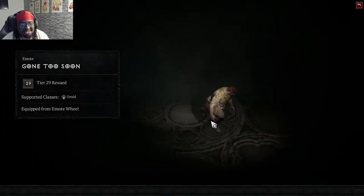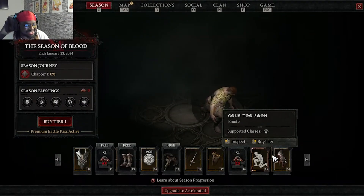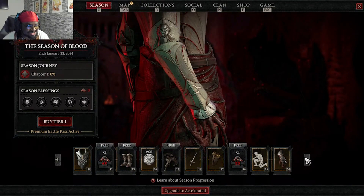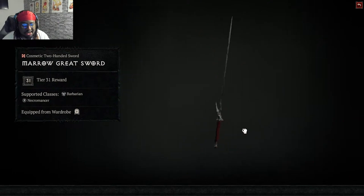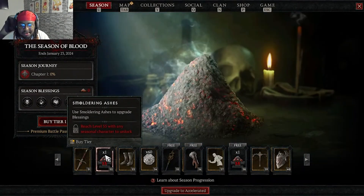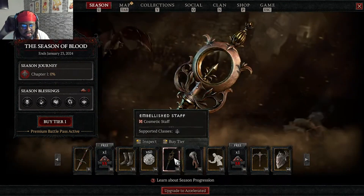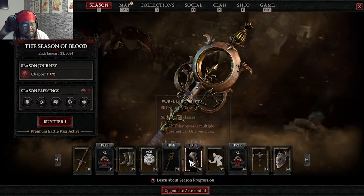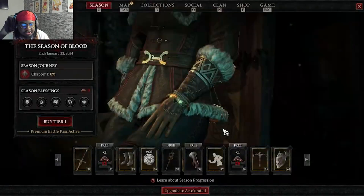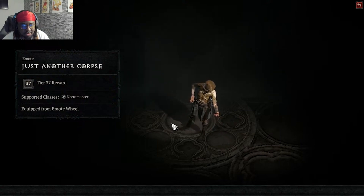There's an emote called 'Gone Too Soon' — one of the homies dies. Then there's a cosmetic — wait, that's only for druid. That's painful. There are cosmetic gloves for the set, the Marrow greatsword, and more gear at level 55: boots, coin, a cosmetic embellished staff only for sorcerer, gloves, and then a necro-only piece called 'Just Another Corpse.' Some of these are actually nice.